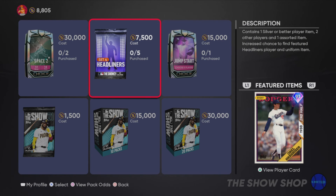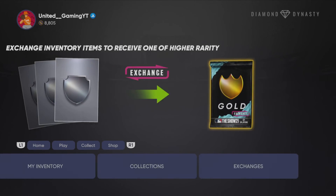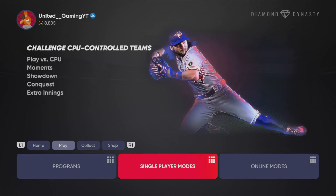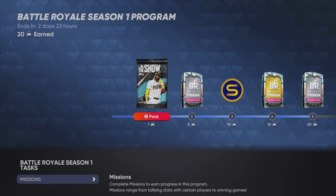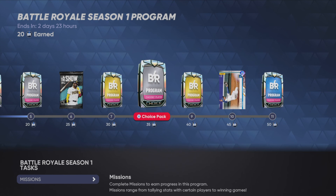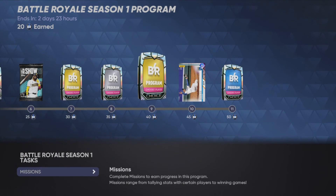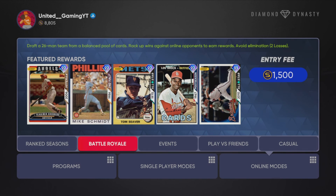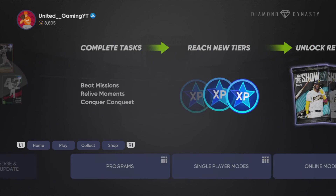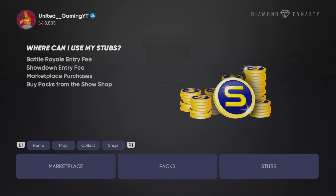I do have the stubs to buy one headliner pack, but I'm not going to because I want to save my stubs. The Jorge Soler card in online modes isn't going to be here much longer — it's going to be here for another three days. I really want it and I still have a long ways to go, so I might just have to end up buying it. I'm going to save my stubs so I can buy him if necessary, because that's a card I want very badly on my Diamond Dynasty team.